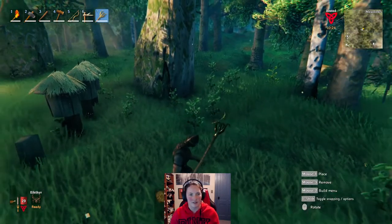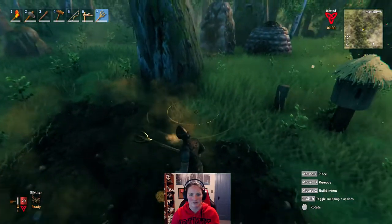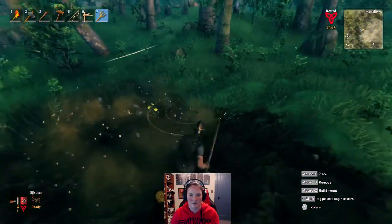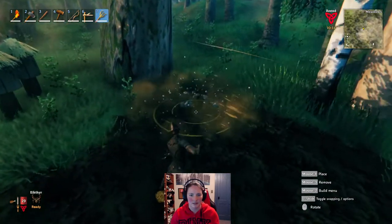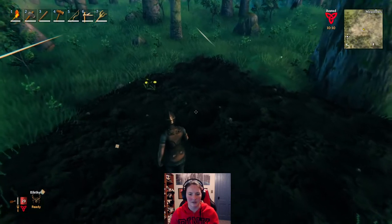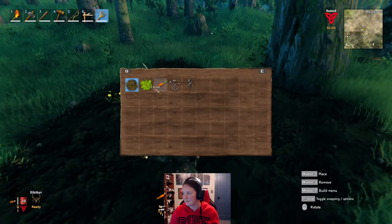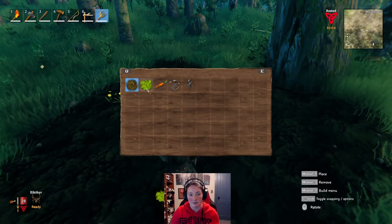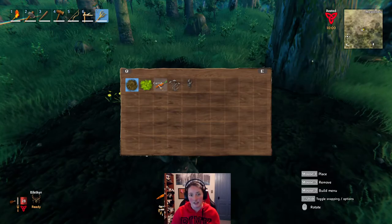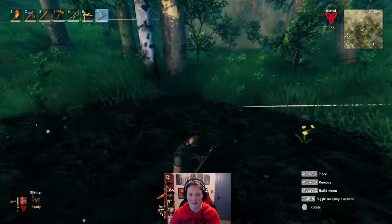So we take our cultivator and we just cultivate the land, like that. I'm just going to do something small, nothing too big. And then you right-click on your mouse button to get this menu to pop up. I have seeds for carrots, so I'm going to pick that.